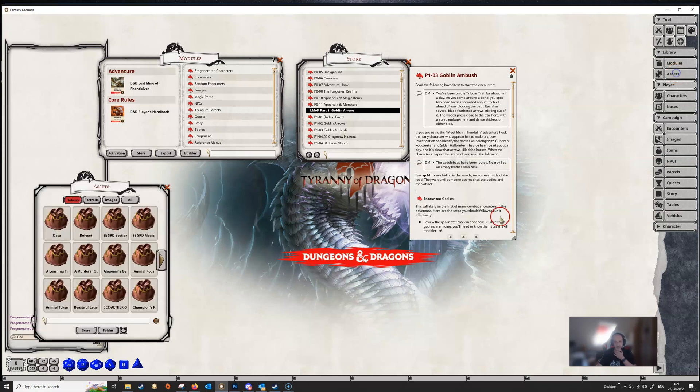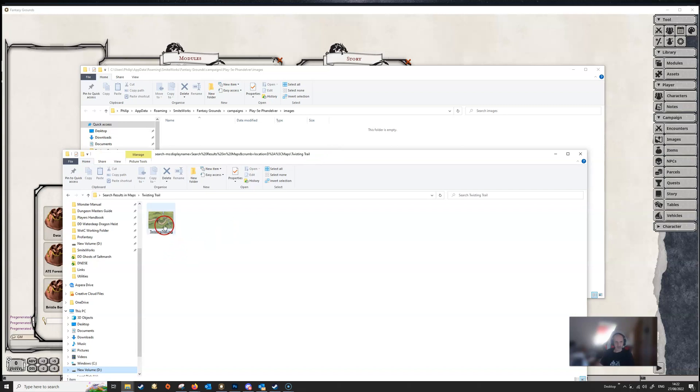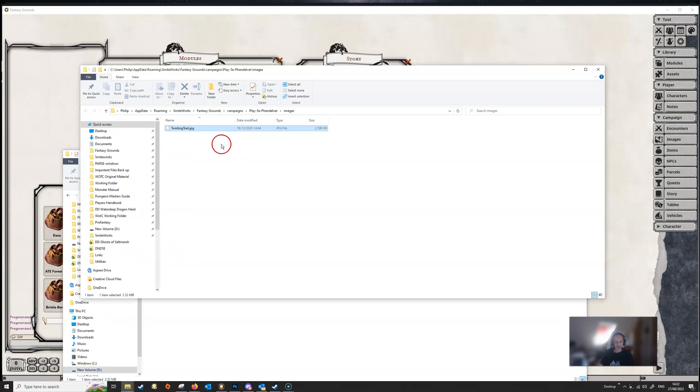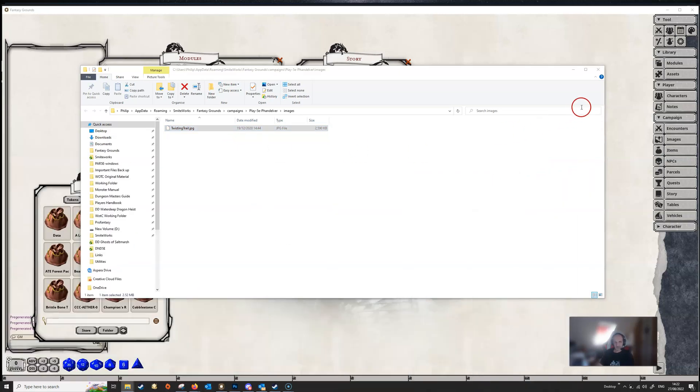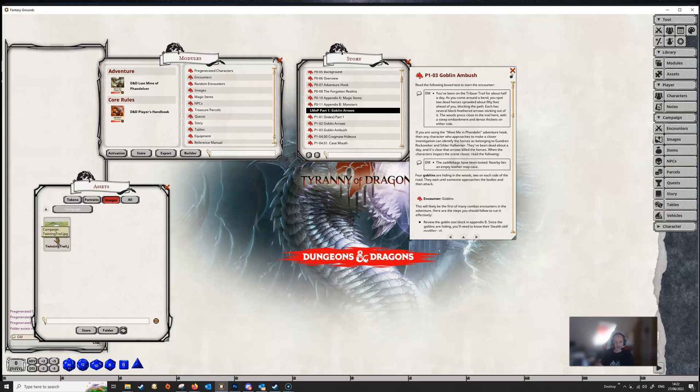We're going to go to our assets, click on images, then click on folder, which will open up your file folder. You can see the path: roaming, Smiteworks, Fantasy Grounds, campaigns, Play5e, Phandelver images — this has opened up the images folder in the campaign we're looking at. I've already selected my map, and I'm just going to drag this in and copy it into the images folder. Close that down, then hit the little button to refresh folder assets, and you can see a new bag has appeared called campaign. Open that, and here is our map that we just dropped in.